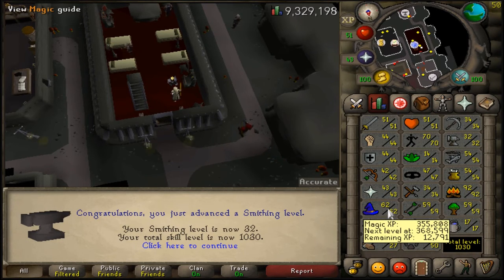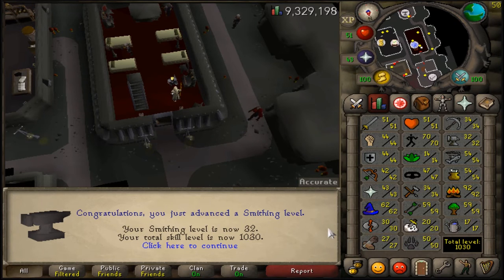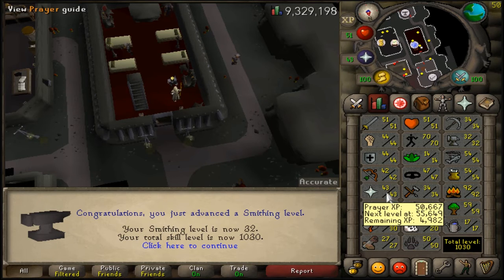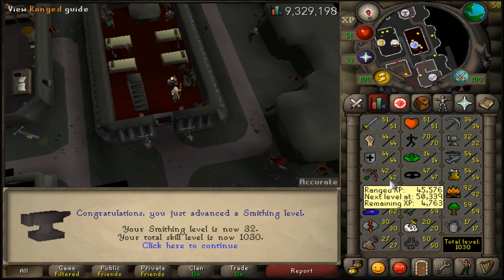I bought a bunch of chaos runes a couple days ago, and I just kind of want to use those up and get my magic a little bit higher. Along the way we're going to collect dragon bones because we're going to be killing dragons, and we will hopefully get our prayer up a bit higher.